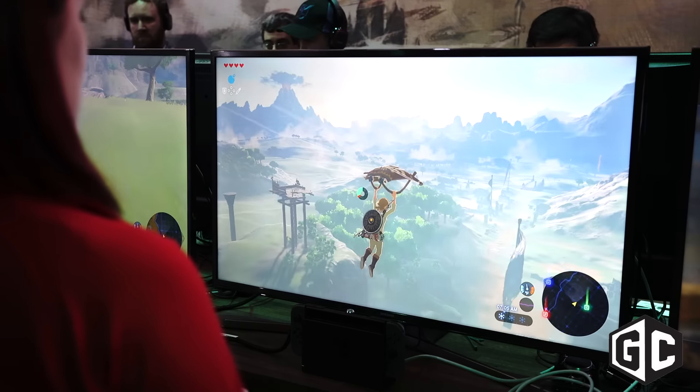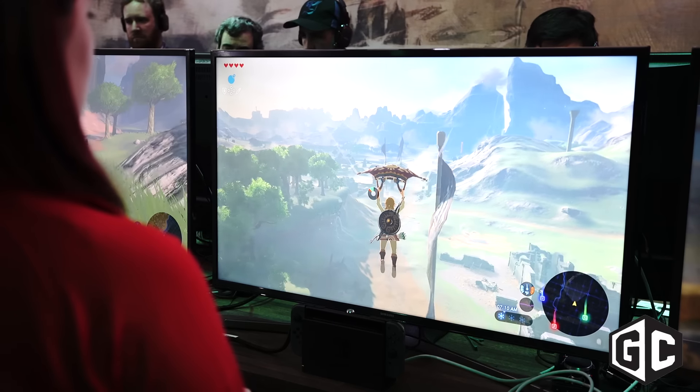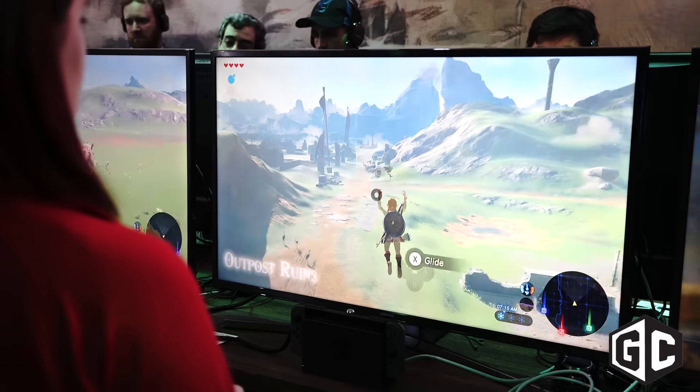After you finish the adventure in the Great Plateau, Link will receive the Paraglider. With the Paraglider you'll be able to actually get off the Great Plateau. In the E3 version you couldn't go outside, but now you can actually experience what happens outside that plateau.